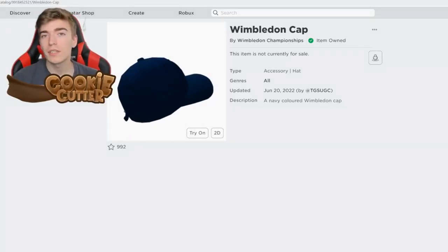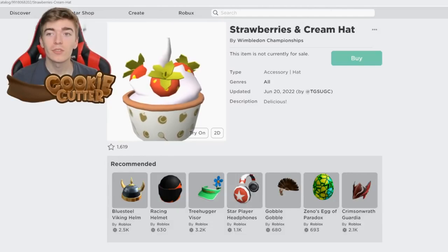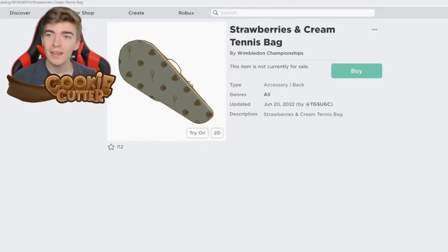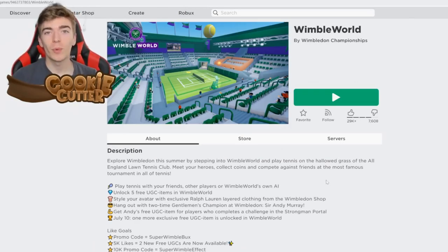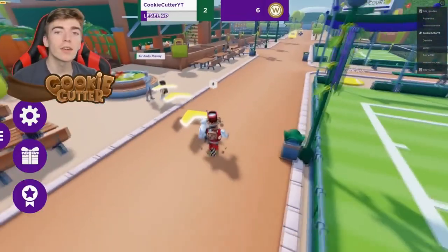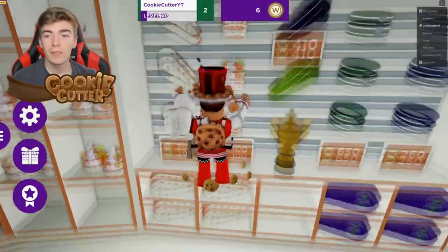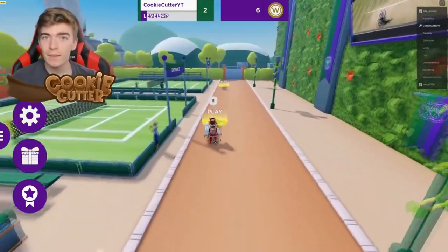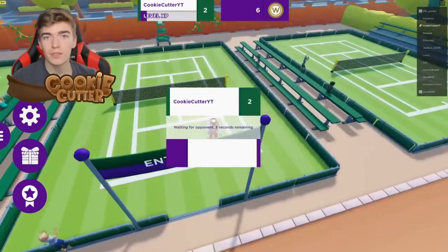There are a bunch of items from the Wimbledon game — you can get a hat, a racket, a Sir Andy Murray cap, a strawberries and cream hat, a strawberries and cream tennis bag, or even a Challenge Cup trophy. To get these items we need to join Wimblewell. Inside the game there are multiple ways to earn items. My personal favorite is the shop — the strawberries and cream item costs 100 Wimblepoint coins. Simply play the games, and once you reach level 15 you unlock the trophy accessory as a pretty cool additional item.